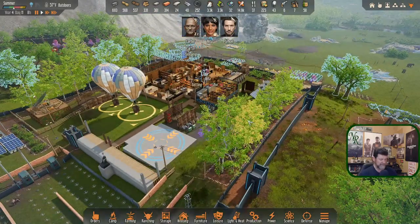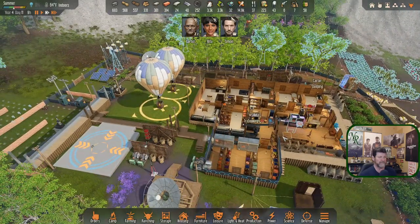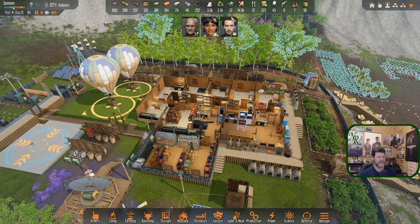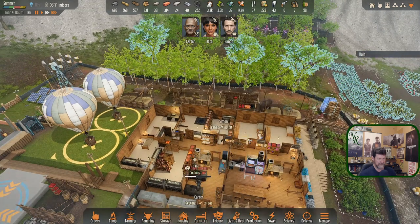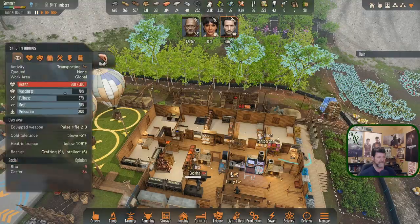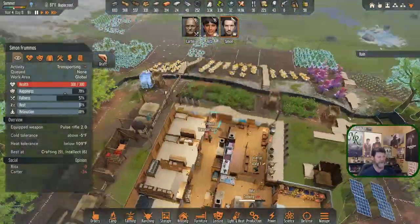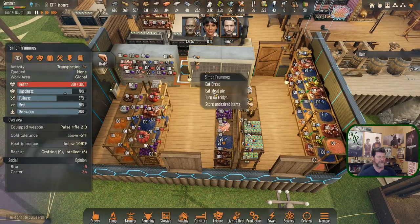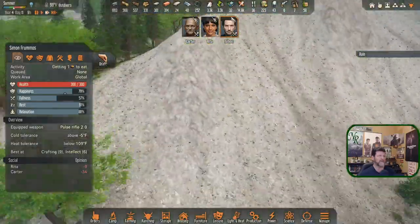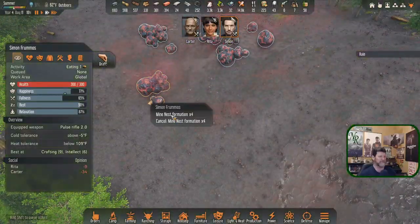All right, back to speed two — let's get a little further into this. Simon is doing that transporting. Let's wait to see if this is a thunderstorm — it's not. Simon, you do your transporting and then let's get you back up here. You're going to hate being in the rain but your fullness is no good. Find a meat pie somewhere — right there, Simon, why don't you eat a meat pie right now.